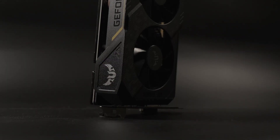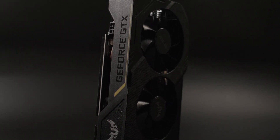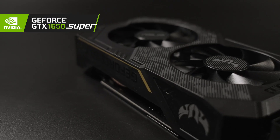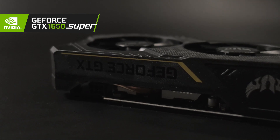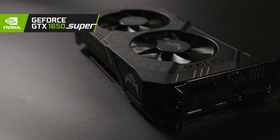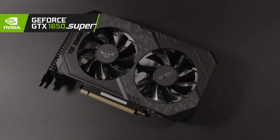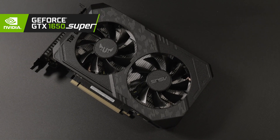The GTX 1650 Super is widely known as the card the 1650 should have been, offering similar performance to the previous generation GTX 1060, though with a 4GB framebuffer holding back its aspirations in the 2020s. With its modern architecture, low power draw, and better availability, it's surely the favorite to win.